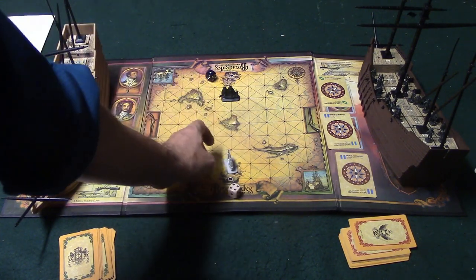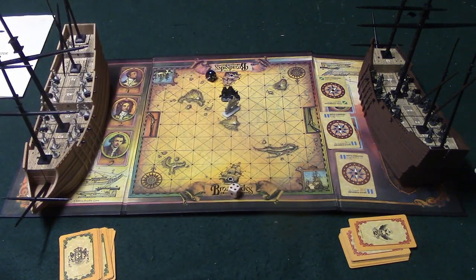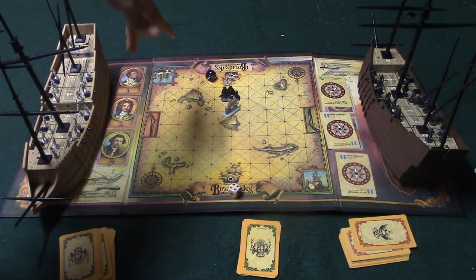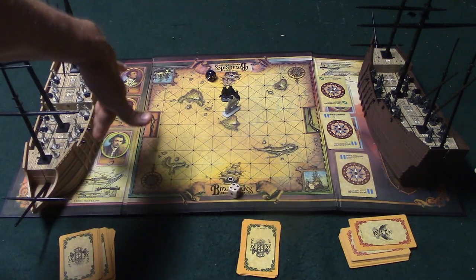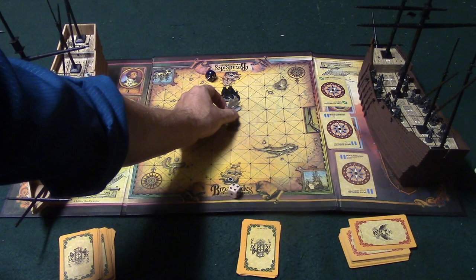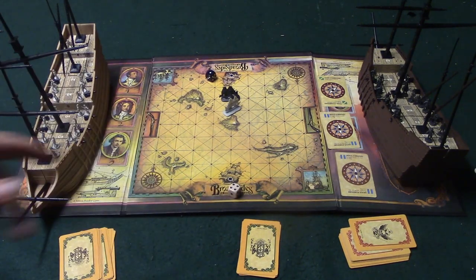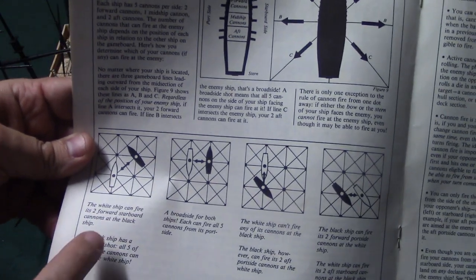When the ships are one space apart, cannon fire occurs. Be sure to avoid the islands — you'll lose your movement for that turn. On each ship, the back section has two cannons, the middle has one, and the front has two. Depending on your facing, you can fire two cannons from the front, two from the back, or all five broadside. You roll one die per cannon, and diagonal lines on the board indicate which cannons can fire.